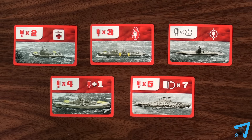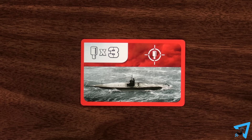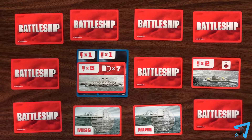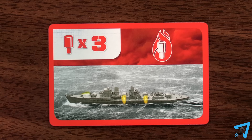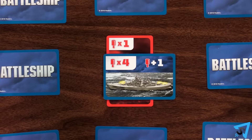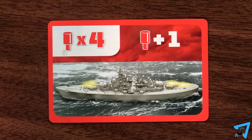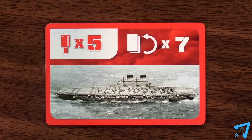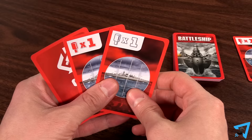Each ship has a special power that goes into effect once that ship is revealed. The submarine can only be damaged by white peg cards instead of red ones. The PT boat allows you to remove one peg card from any of your damaged ships at the start of each of your turns. The destroyer allows your white pegs to damage ships. The battleship adds one red peg to each of your red peg cards in play. The aircraft carrier allows you to draw to seven cards at the end of your turn instead of five.